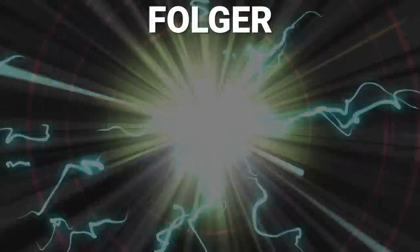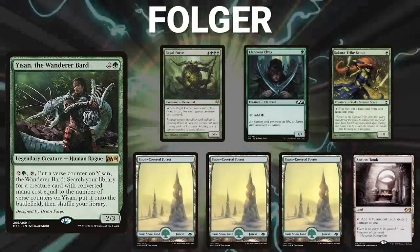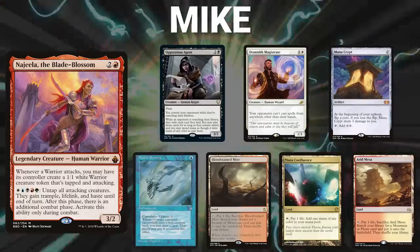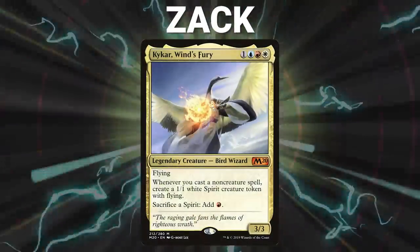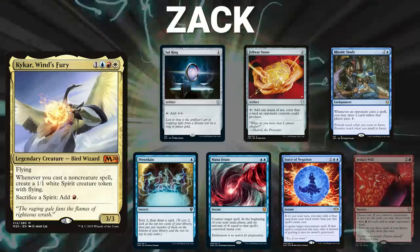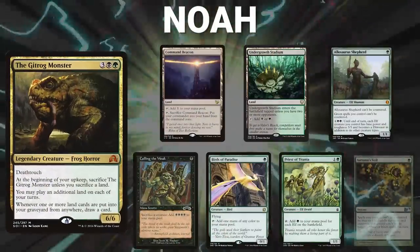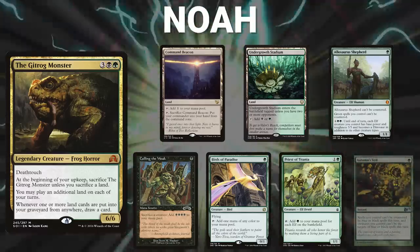In Game 2, Folger returns with Yison the Wanderer Bard. His opening hand: Regal Force, Llanowar Elves, Secura Tribe Scout, three Snow-Covered Forests, and an Ancient Tomb. Mike brings back Najeela the Blade Blossom with Opposition Agent, Drannith Magistrate, Mana Crypt, Mystic Remora, Bloodstained Mire, Mana Confluence, and an Arid Mesa. Zach returns with Kykar, Wind's Fury — his no-land hand mulligan contains Sol Ring, Felwar Stone, Rhystic Study, Preordain, Mana Drain, Force of Negation, and his London Mulligan is a Jeska's Will. Noah returns with the Gitrog Monster: Command Beacon, Undergrowth Stadium, Allosaurus Shepherd, Calling the Weak, Birds of Paradise, Priest of Titania, and his London Mulligan is an Autumn's Veil.